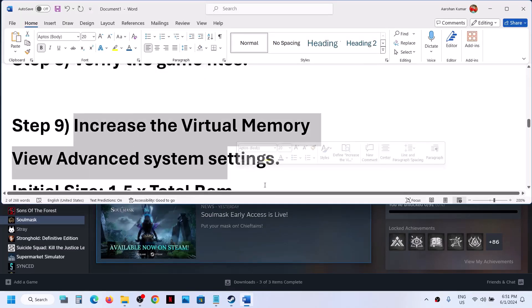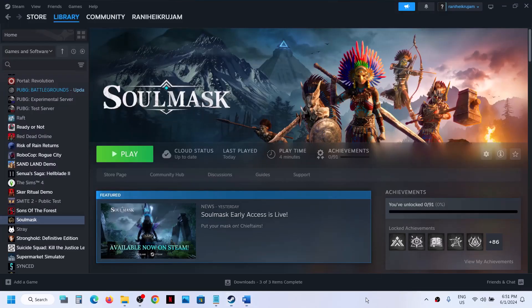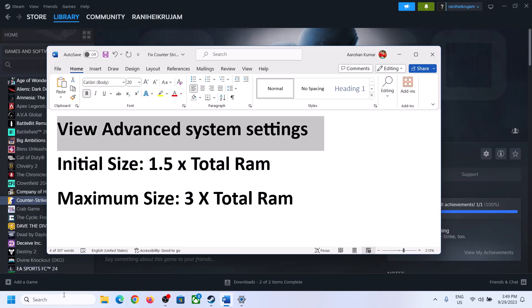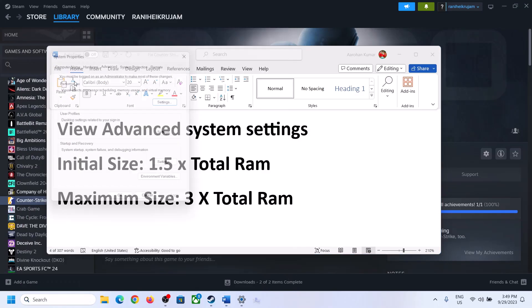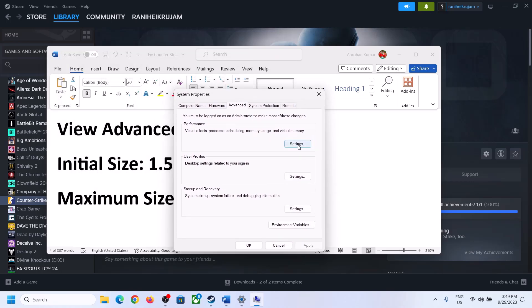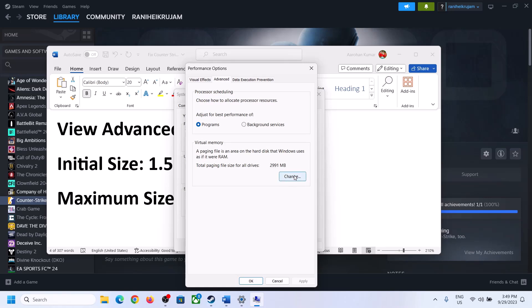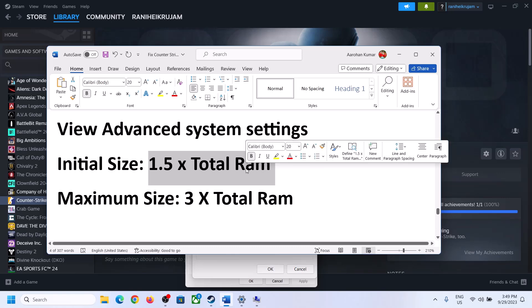The next step is to increase the virtual memory. Type View Advanced System Settings in the Windows search box and click on it. Click the first Settings button, go to the Advanced tab, and click Change. Uncheck the box that says Automatically Manage Paging File Size for All Drives, then select the drive where the game is installed. Put a check on Custom Size. For Initial Size, the formula is 1.5 × total RAM in MB. For example, with 16 GB of RAM, that is 16 × 1024 = 16384 MB, and 16384 × 1.5 = 24576 MB.